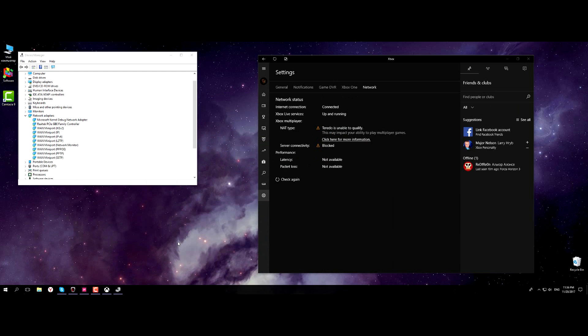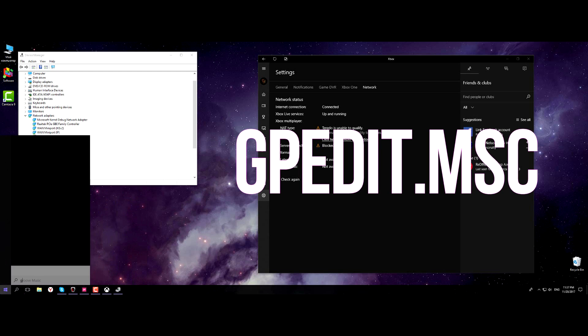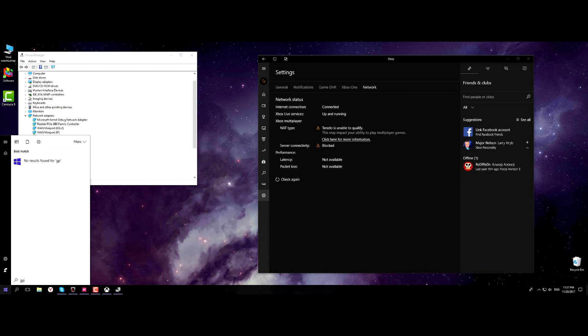Now let's enable the module. Click on the start button and type gpedit.msc, then press Enter.